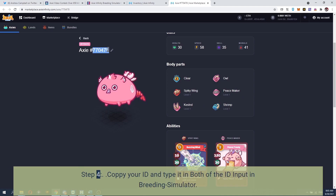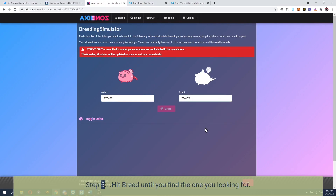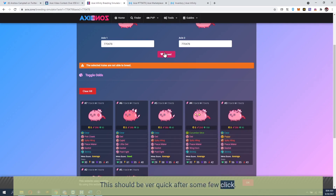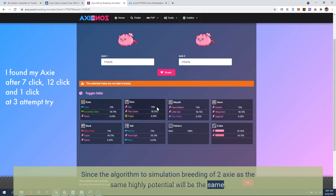Step 4: copy your ID and type it into both of the ID input fields in the breeding simulator. Step 5: hit breed until you find the one you're looking for. This should be pretty quick after just a few clicks, since the algorithm simulates breeding of two Axies with the same highly potential stats.